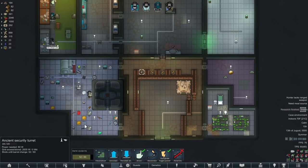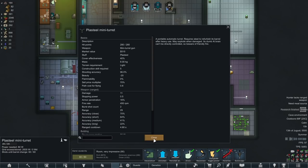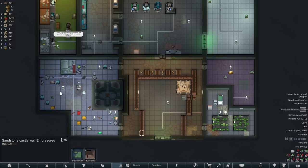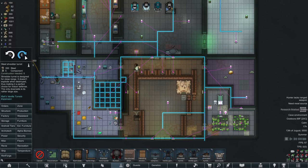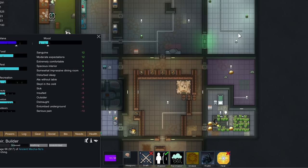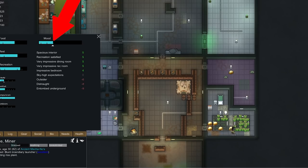We got three plasteel turrets plus this ancient security turret. The ancient one does 11 damage with 16% armor pen, same stats as the mini turret pack, but fires in burst shot counts of two. And they do the same damage as the plasteel mini turrets, which is kind of weird - you'd think the ancient ones would be better. We got 30 plasteel left, 465 steel, and pretty much unlimited components. 30 plasteel is enough for one more plasteel mini turret. And then we got the big turret that we can mount. It's probably going to get killed really early on because we have to put it kind of in the front.